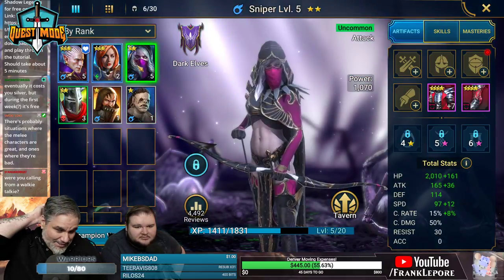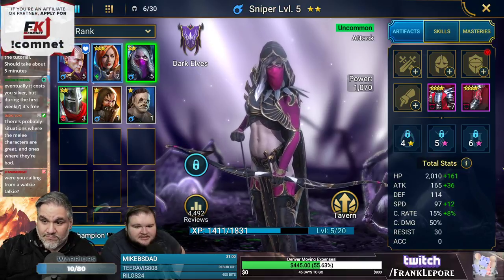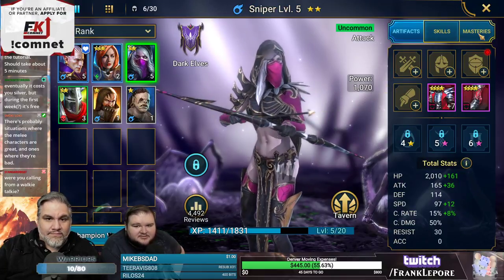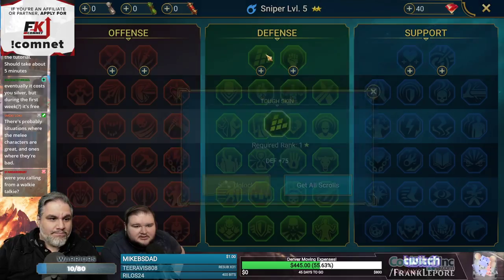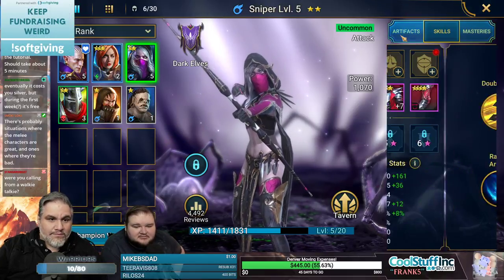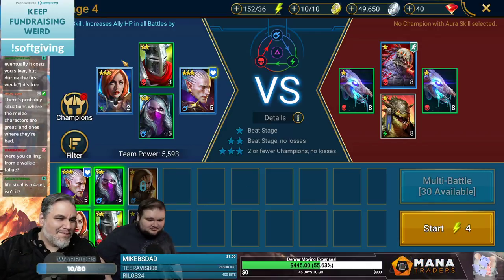She also has life steal — maybe that's why she hasn't died. She feels like she needs more to be good though. Can you craft stuff? I wouldn't be surprised. Oh we got some masteries — you gotta pay for it with scrolls. These guys are never gonna make the big leagues.